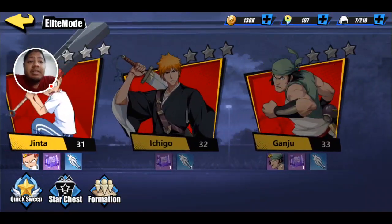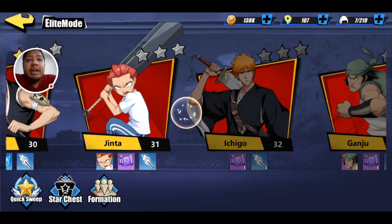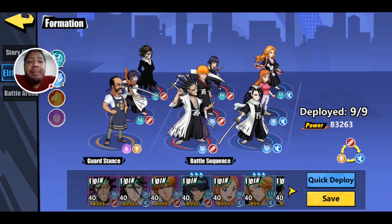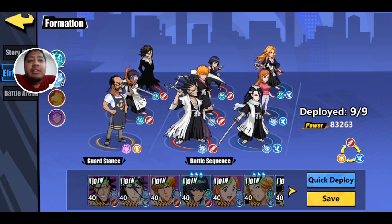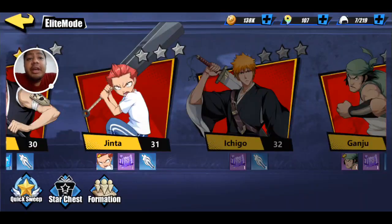I've got up to level 33 right now because I have to beat Jinta right now. The last thing you can look at here on this tab is if you tap on Formation, it takes you right out to the elite battle formation.